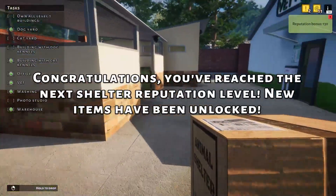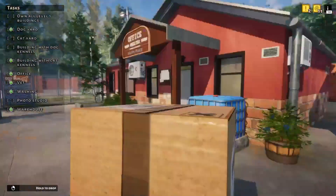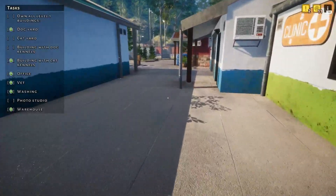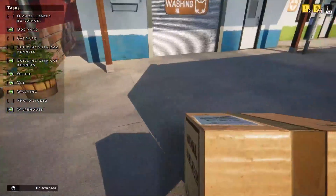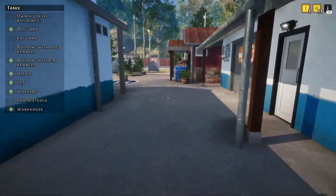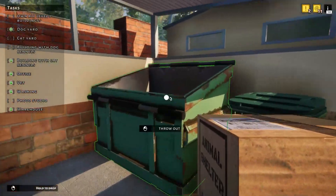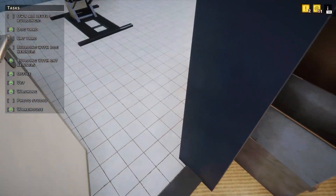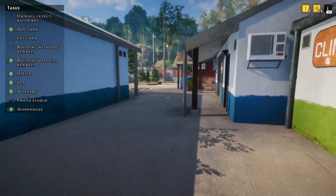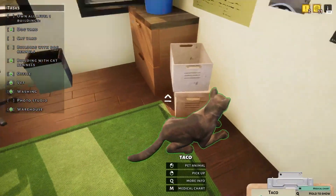Nice — next shelter reputation level! That's really nice. I want to clean this up first though. Wrong mouse button. Maybe we'll look at the dog building, you know. I'll try to move this somewhere closer to the front so we don't always have to walk so much. Okay, right click to pick it up and then left click to throw it in there. Before I forget, we have this extra medical waste here. Does that go in there? Okay — probably with the DLC I could imagine. That is completed. Taco, hello — you're taking care of the office, good boy.